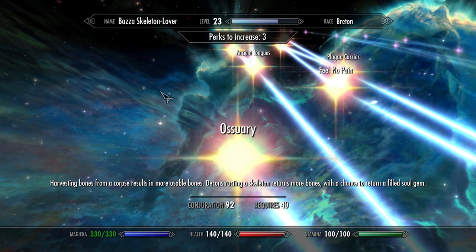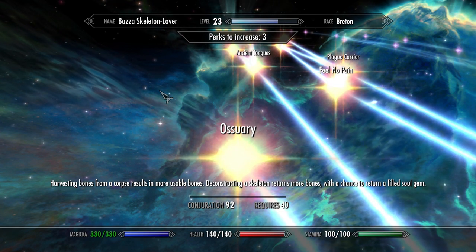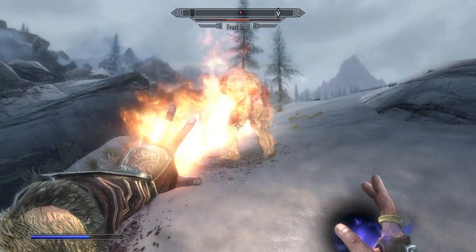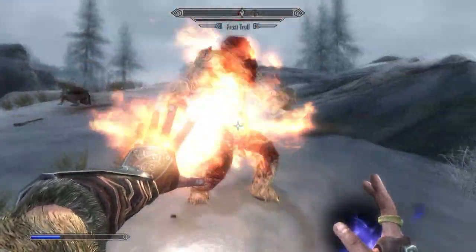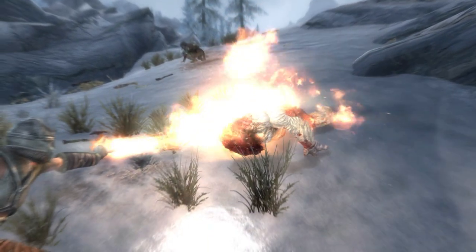The Ossuary perk allows you to harvest more bones from corpses, and it also increases the amount of bones you get back when deconstructing minions. If you're lucky, you'll also get the soul gem back. This is a great perk in general, and it helps lessen the blow of losing minions by occasionally returning soul gems to you.